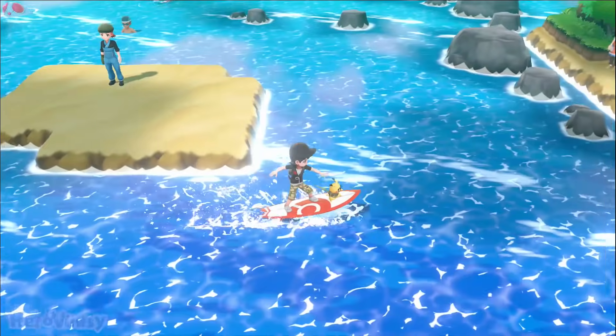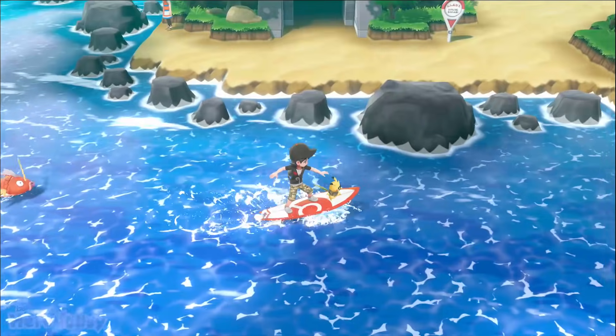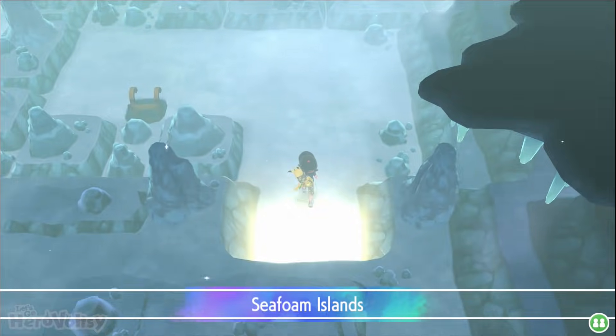I think the order goes Moltres at the bottom, then Articuno, then Zapdos, which I am super excited for. But I will admit, I think Articuno — like Seafoam Islands — is one of the best places to explore in Kanto. Just looks really, really cool. The power plant's cool and all, but Seafoam Islands, I really liked it. Back in the old Game Boy games, Seafoam Islands just looked really cool — all the icy areas, I love it.